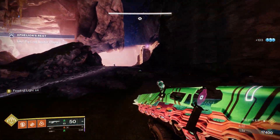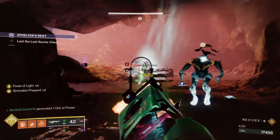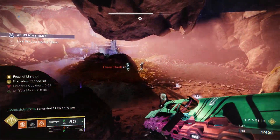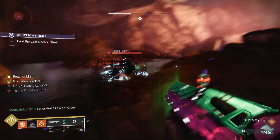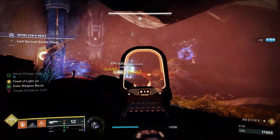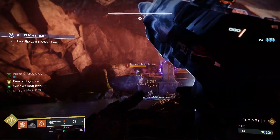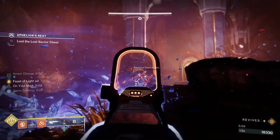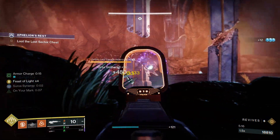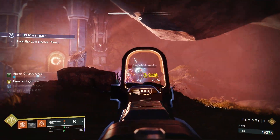We're pretty much at the final boss room now — just more duplicating Scions, which is annoying. I stop them from duplicating with the grenade launcher. I'm trying to clear these adds before dealing with the overload champion. After this overload I think we have one more overload champion. We've also been picking up orbs so we have Feast of Light times four — so we should be able to use one super on the boss and it should kill it.